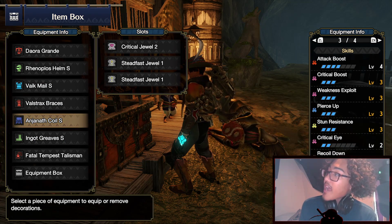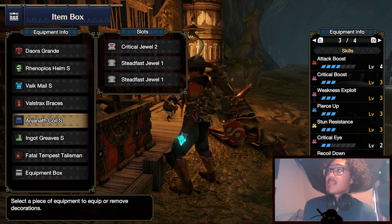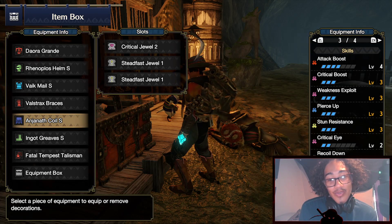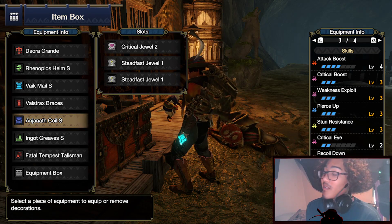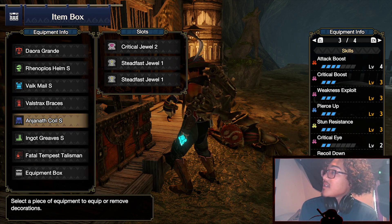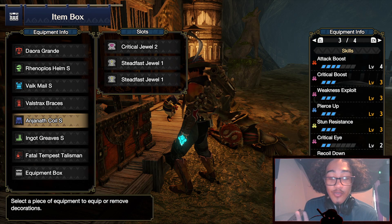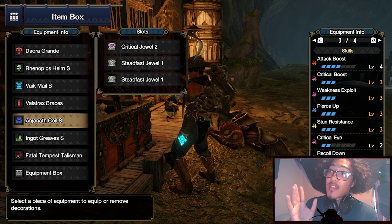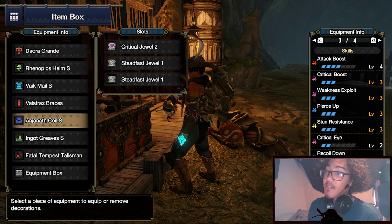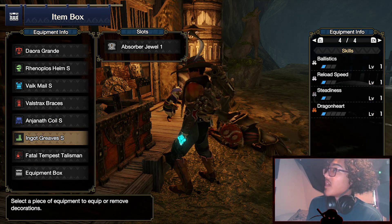With this build you get Level 4 Attack Boost, Level 3 Crit Boost, Level 3 Weakness Exploit, Level 3 Pierce Up, and Level 3 Stun Resistance from the Steadfast Jewels. You get Level 2 Crit Eye from the Ingot Greaves, which gives 10% extra affinity — meaning you get 50% affinity just by shooting the monster constantly, and you get the other 50% affinity from Weakness Exploit, coming out to 100% affinity. You also get Level 2 Recoil Down, Level 1 Reload Speed, and Level 1 Steadiness.